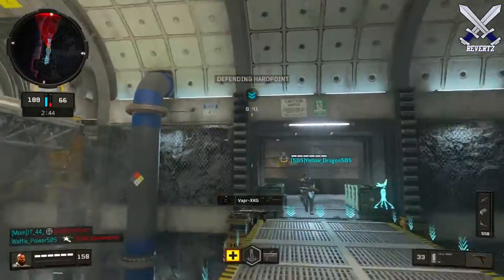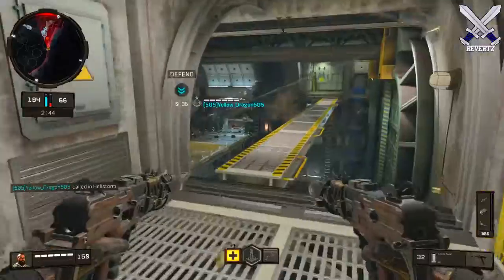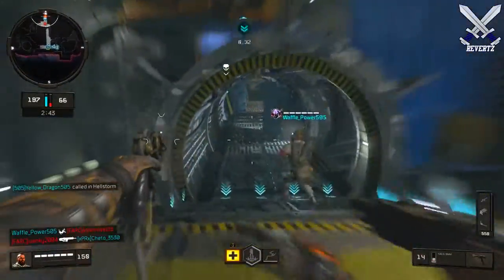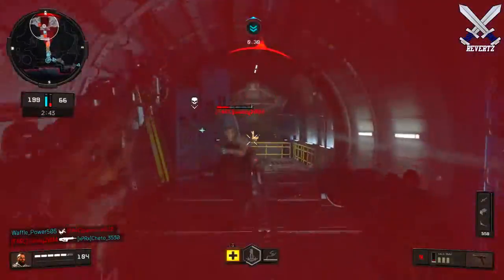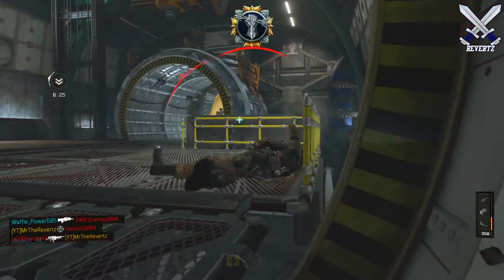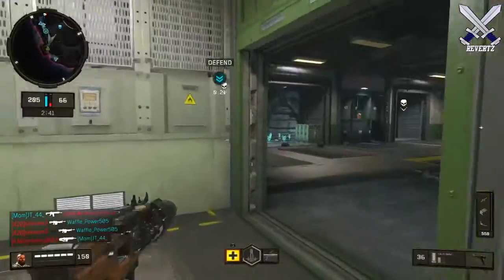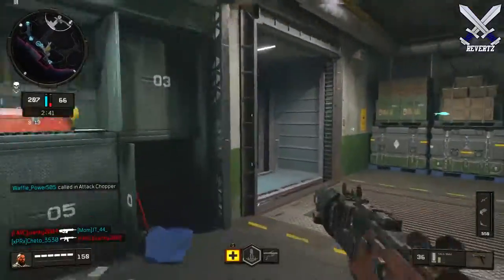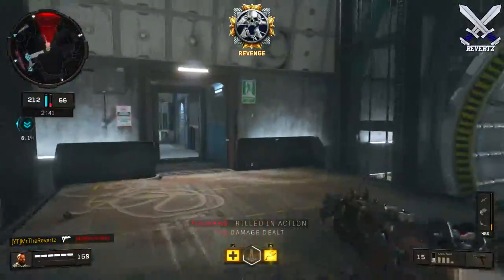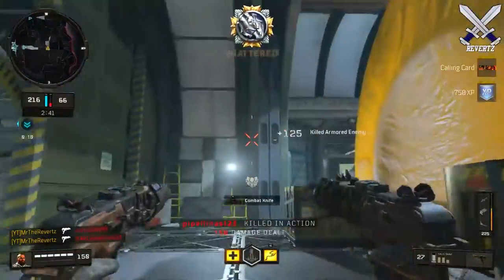For the perks, scavenger is absolutely necessary because you will run through ammo like nothing, so always run scavenger. And then Gung-Ho, so you'll recover faster after sprinting. Tier 3 is kind of up in the air, but I prefer to use Tracker so I can see my enemy's footsteps when I'm flanking around behind them, and I'll know exactly where they went. Some people may prefer Dead Silence or even Ghost — you can't go wrong with those two perks at all.